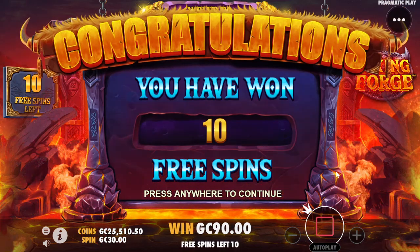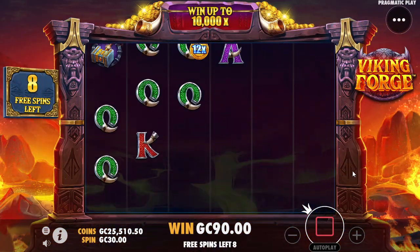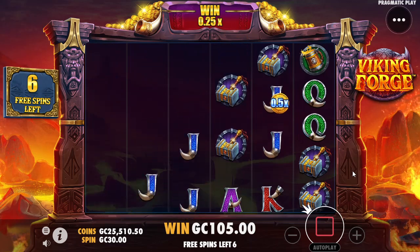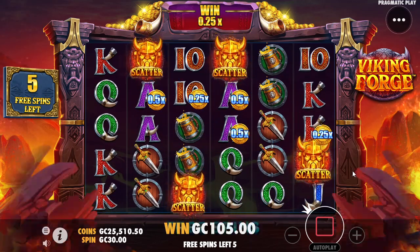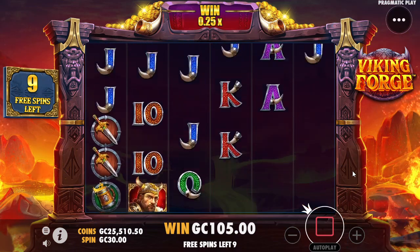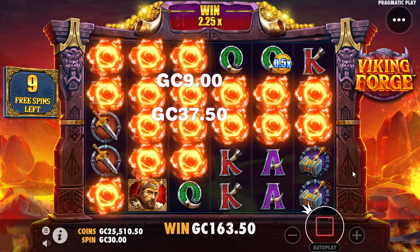We'll see if this one gets any bigger, just to kind of give us a gauge on where that number can get to. I don't know why some of the multipliers are blue and some are red — I'm not sure of the significance of the red ones. There's 4 scatters on the screen, there's another 5 spins. So obviously we can re-trigger spins — that's good to know.